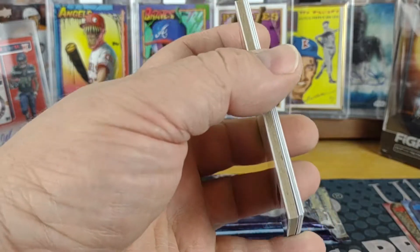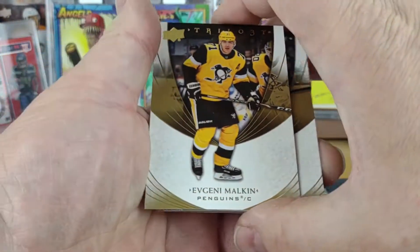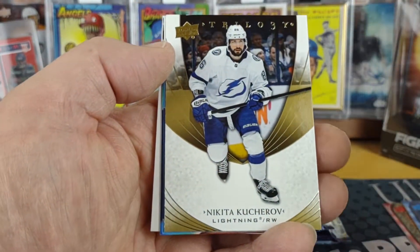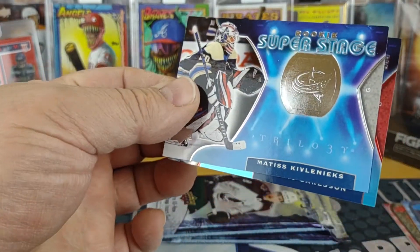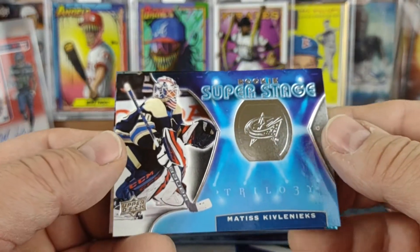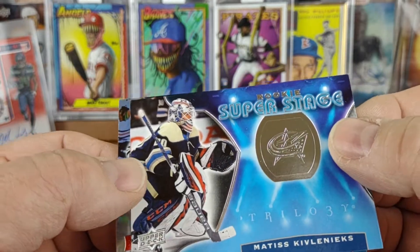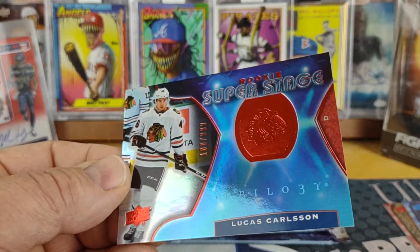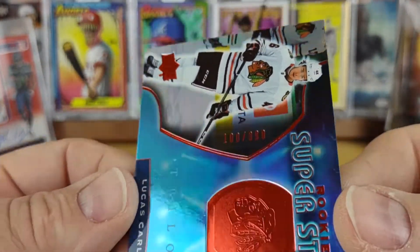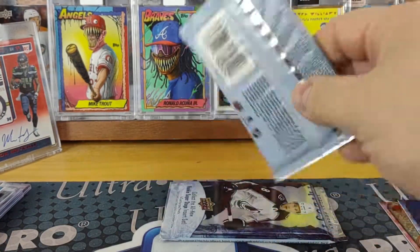Next pack. There's a card on the back I was trying to get off. Evgeni Malkin for the Penguins, Nikita Kucherov for the Lightning. We got two of the Super Skate inserts, a base Matthias Kivlenieks for the Blue Jackets — although it looks like Vancouver Canucks to me — and a rookie super stage Lucas Carlson, 100 of 999 for the Blackhawks. So that's a little over halfway, just two packs left.